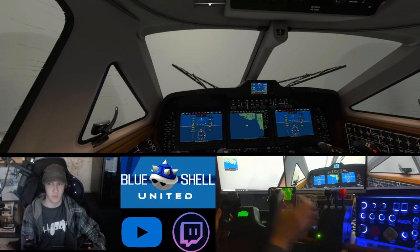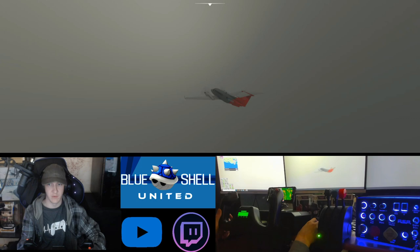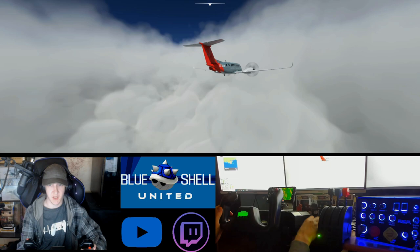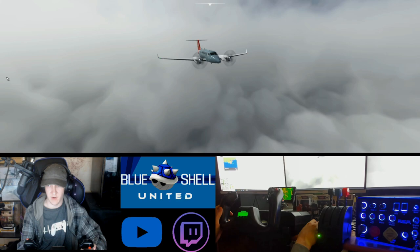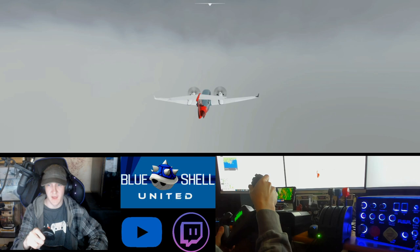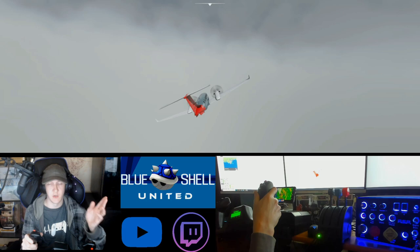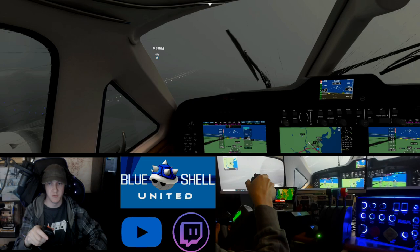We've reached 2,000 feet and this is literally what the storm looks like at 2,000 feet - zero visibility, zero, nothing, we're in the twilight zone. So since we know what it looks like at 2,000 feet, we are back up at about 35,000 feet. Cloud coverage everywhere - we've got blue skies right above us but this thing is circling everywhere. This wind is really picking up, I can feel it.